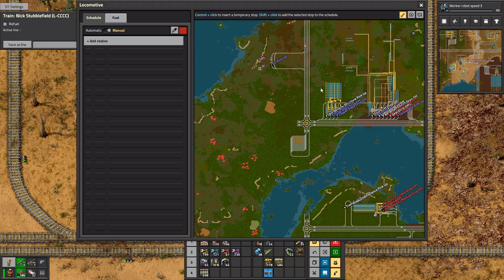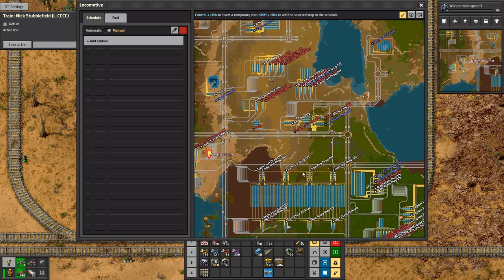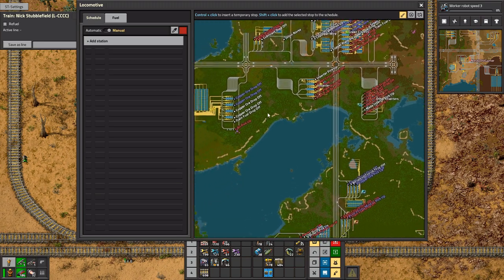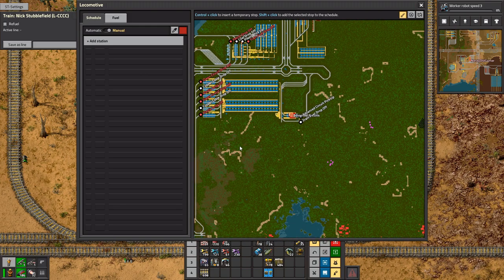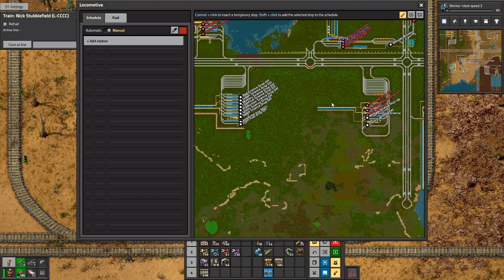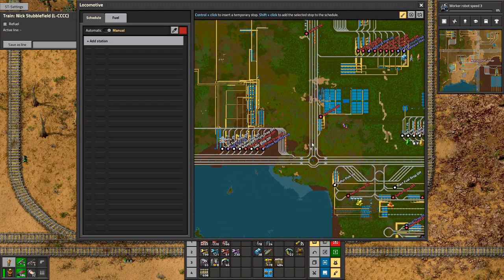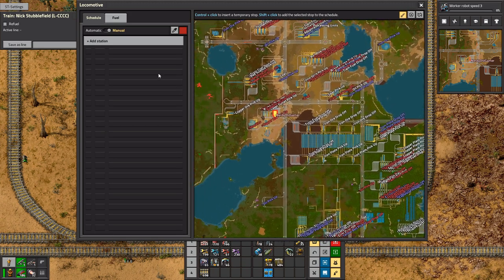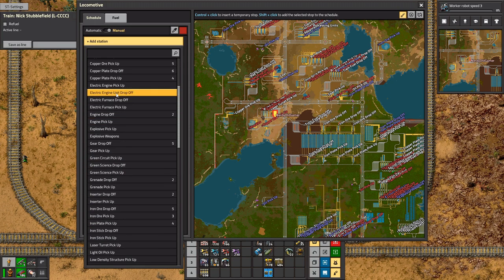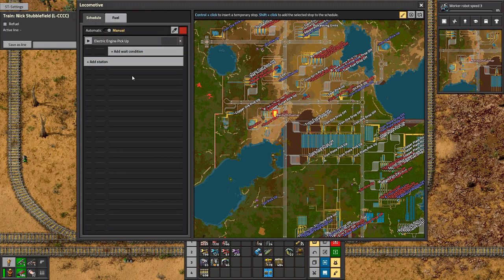I don't have the faintest clue where it is. Oh, I see it — I just didn't name it correctly. Is it called something like Joely and Nolton? Yep. Okay — electric engine pickup, there you go.